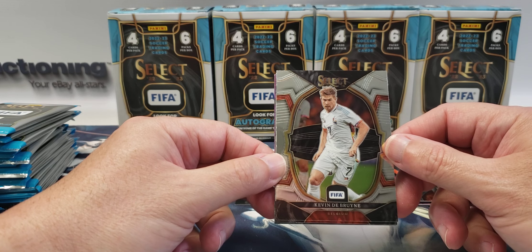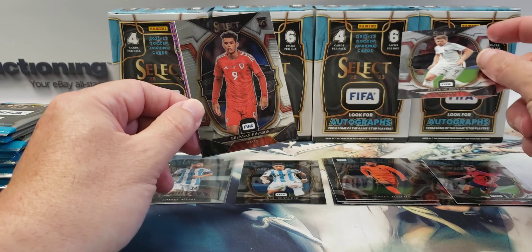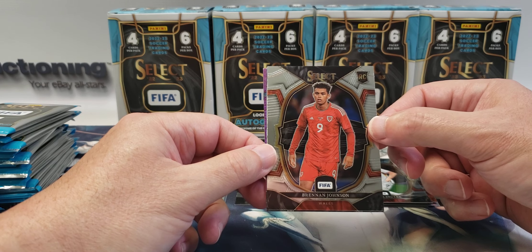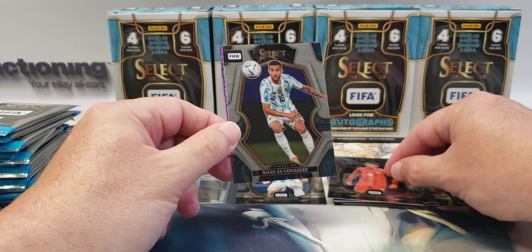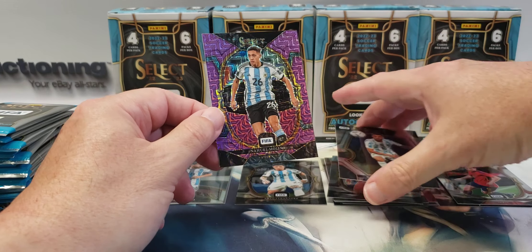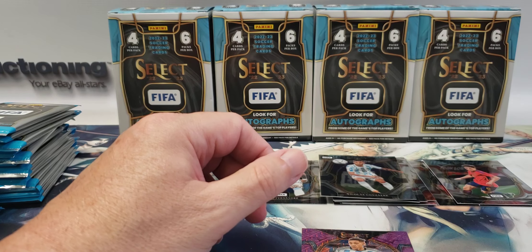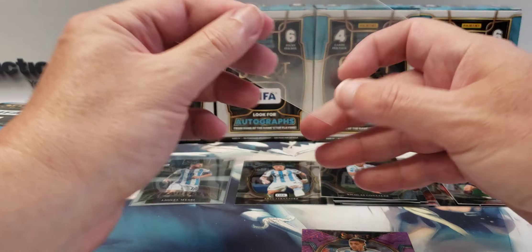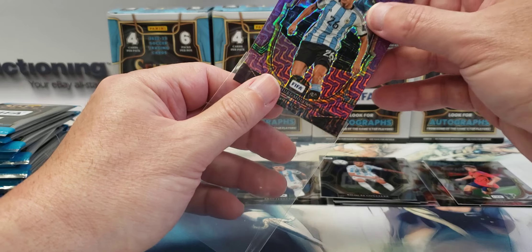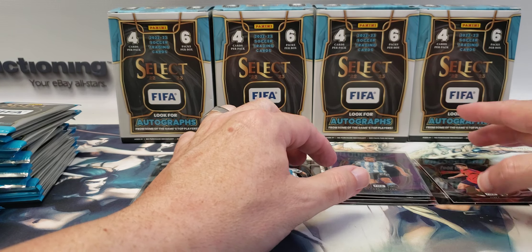Kevin De Bruyne — I'm not sure how to pronounce it. Brennan Johnson, that's a rookie card — mezzanine level. Nicholas Gonzalez. And Nahuel Molina, another purple mojo. Maybe the mezzanine is the common one, because we've gotten a ton of those and only a few Terrace.